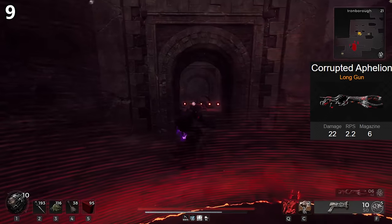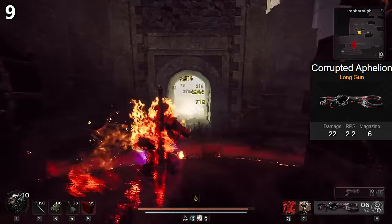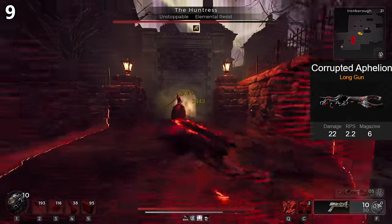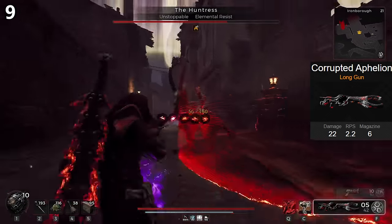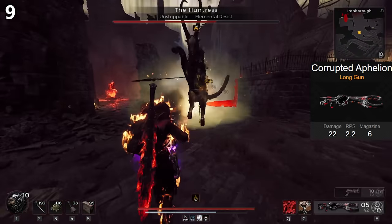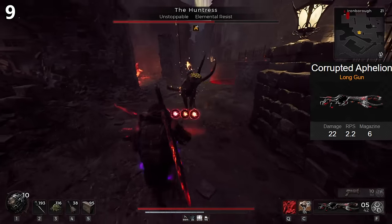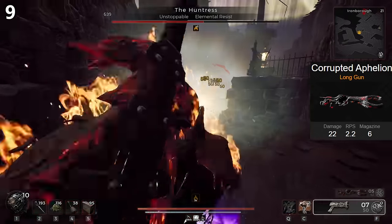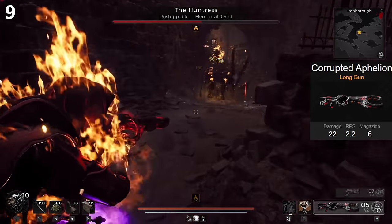The Corrupted Aphelion is really not all that different from the regular Aphelion. Instead of shooting out one massive line, it shoots out three smaller ones, and the mod shoots five orbs instead of one. The item is definitely better than its base version, being a bit more fun to use and having far better mod regen. You really don't want to be using this for ranged damage, because it doesn't have much ammo and is just worse than most other ranged options.